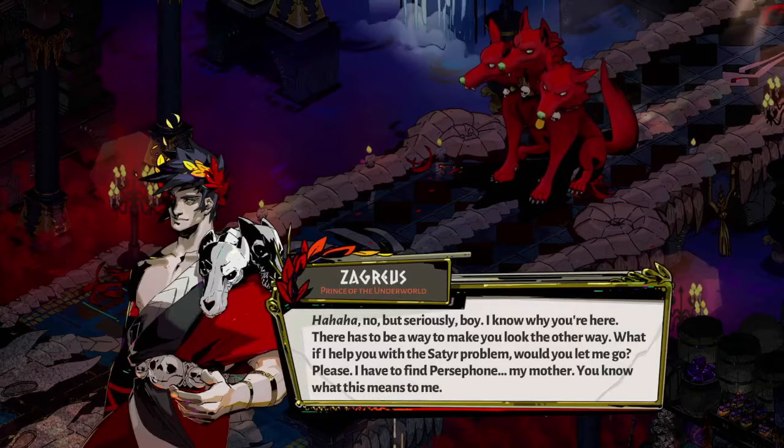No, but seriously, boy, I know why you're here. There has to be a way to make you look the other way. What if I helped you with the Sator problem? Would you let me go? Please, I have to find Persephone — my mother. You know what this means to me.